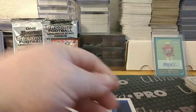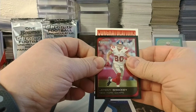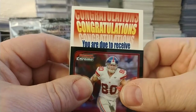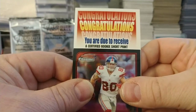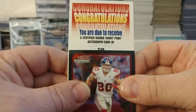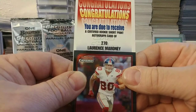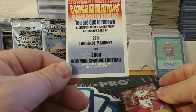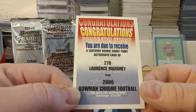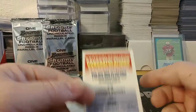Let's see who this redemption is — it's not going to be able to be redeemed. Congrats, you were due to receive a certified rookie short print autograph card number 270 from New England: Lawrence Maroney. Back in the day that probably would have been a nice redemption, but it's just sad — it's pretty much worthless now, expired December 31st, 2008.